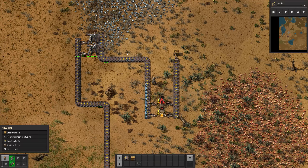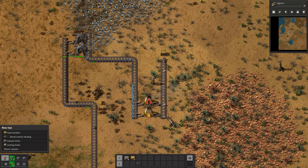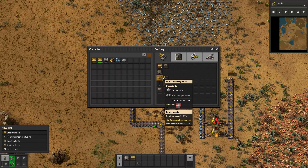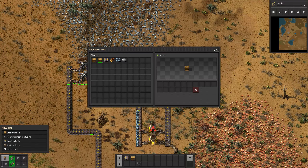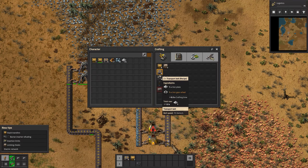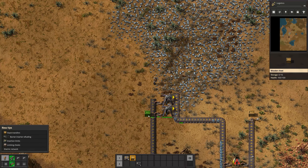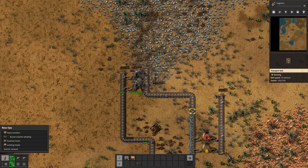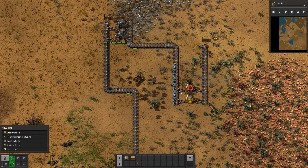Now I can bring coal down on this line here if I want to. But at the minute I'm probably just gonna box it up. Let's just box it up.